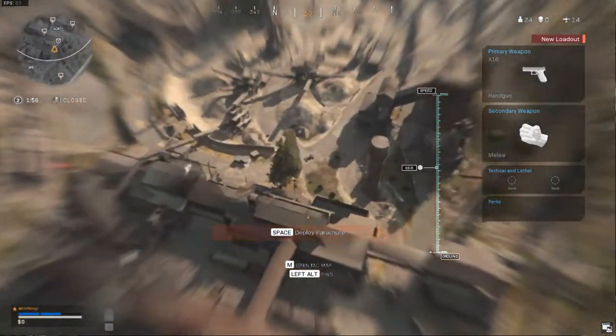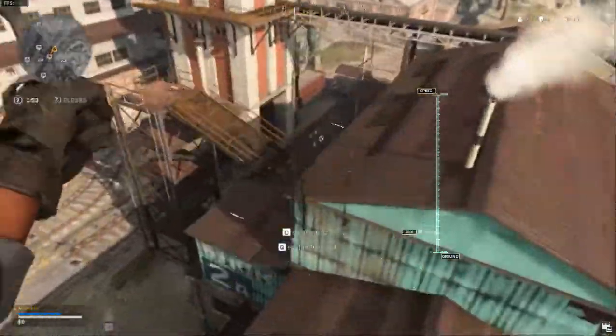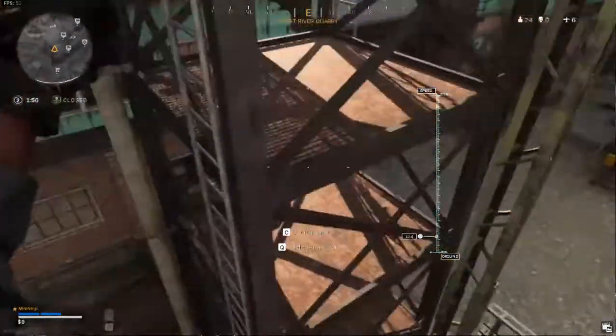Jump out of the aircraft, soldier. Gas is moving in, use safe zone located. I suggest pulling your chute before you hit the ground.